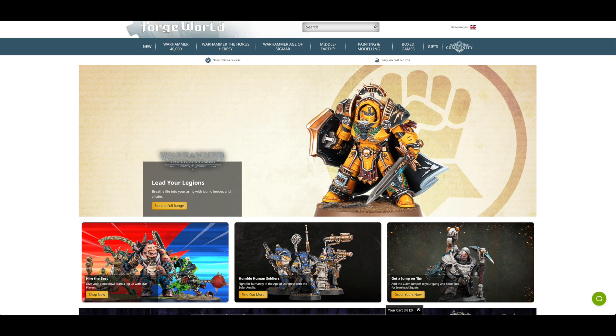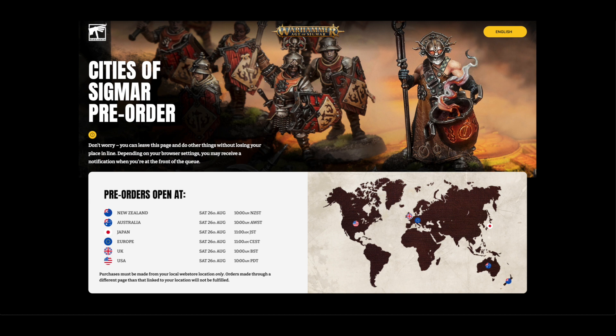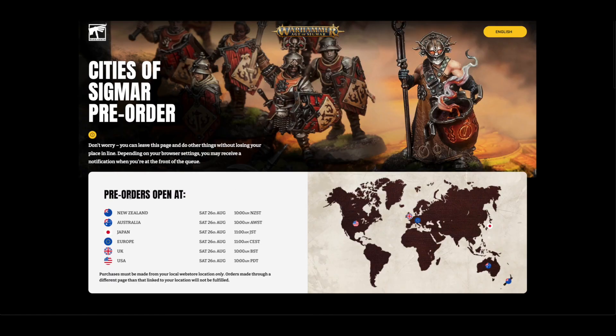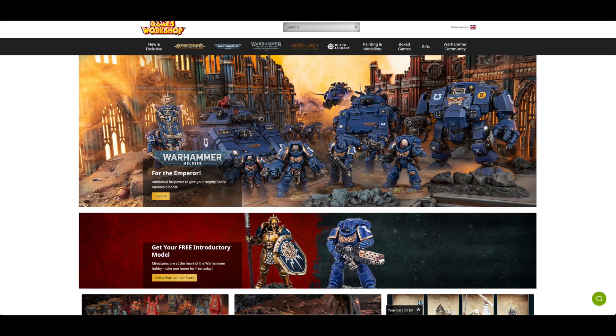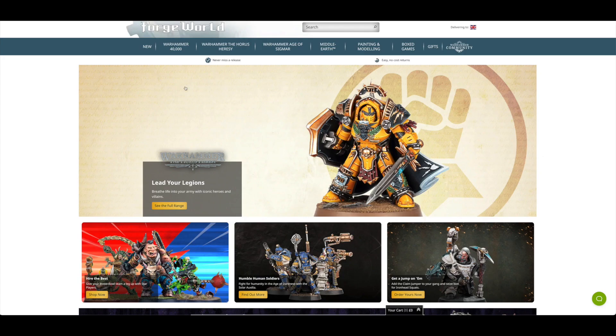They're still advertising the Imperial Fist Praetor on the Forge World banner — I think they should have taken that down by now. When I click on new, we end up in a queue. So I have to wait 26 minutes to get onto Forge World. I'll be back in 26 minutes — but in your time, it will be instant.